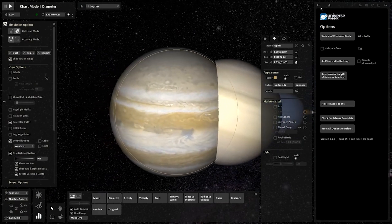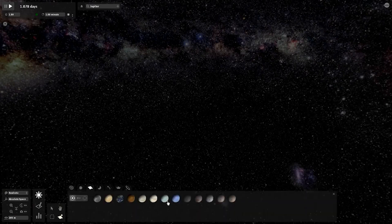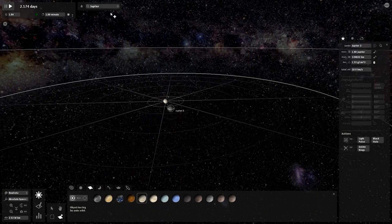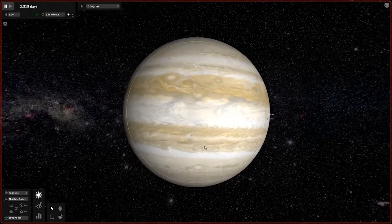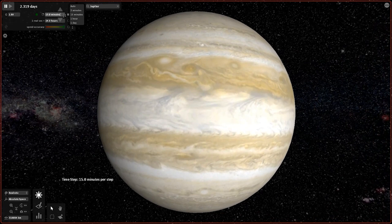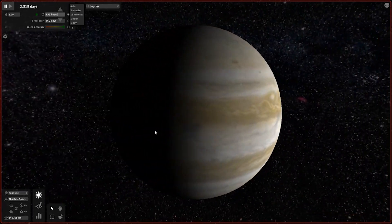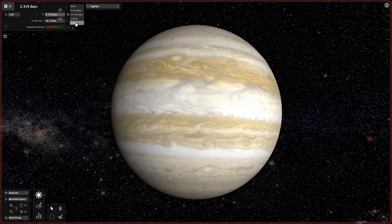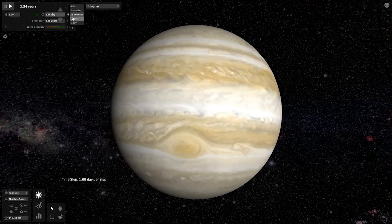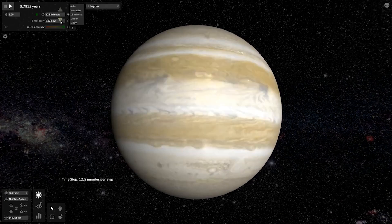Creating a new empty simulation to get a clean look at the planets. Adding Jupiter — this actually looks a lot more detailed than the Jupiter in the current game. I've always said in my videos that Jupiter in Universe Sandbox 2 could use a detail overhaul. This version has way more cloud detail and color blending. Looking for the Great Red Spot... there it is!